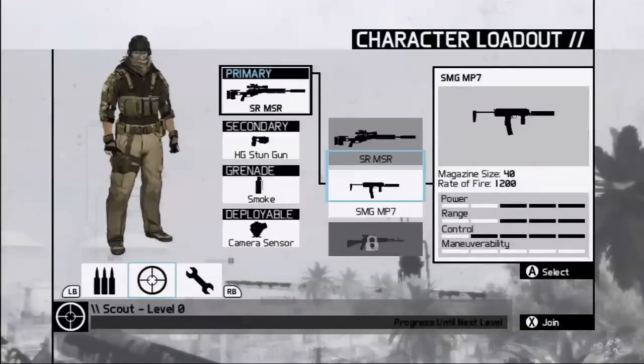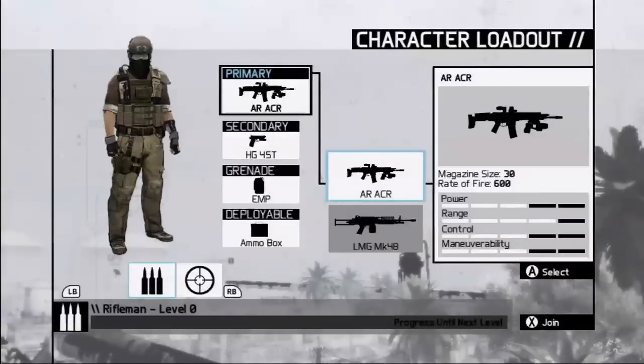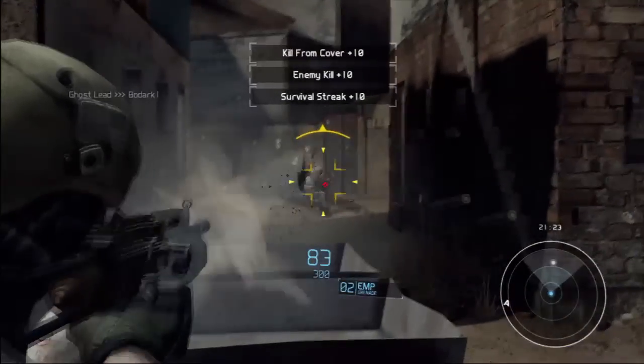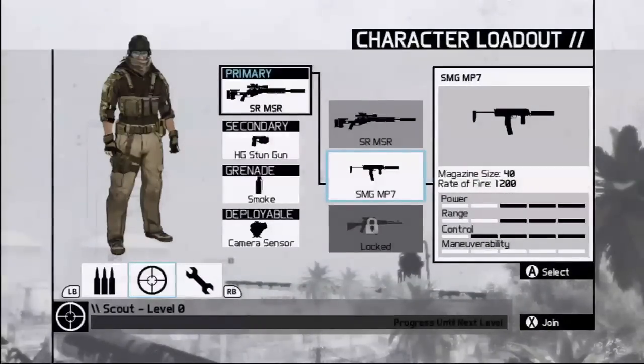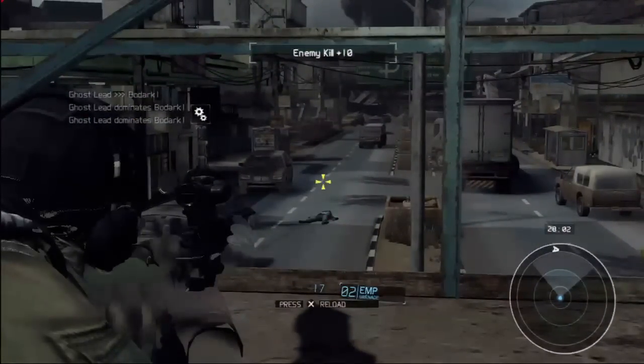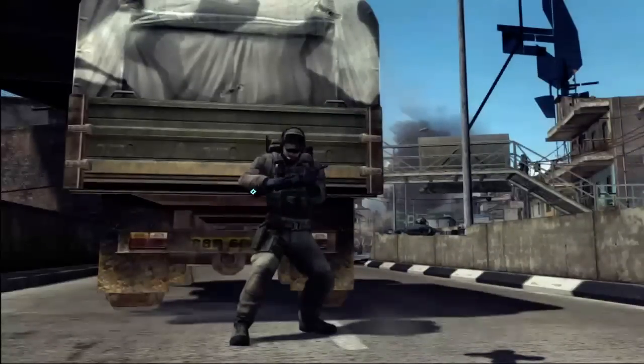In Future Soldier, we have two separate equally equipped factions: the Ghosts and the Bodark. Within each faction, you have access to three roles. The Rifleman uses assault rifles and light machine guns and is designed to be on the front line delivering a wall of bullets and explosions to the enemy. The Scout has a more subtle approach, using sniper rifles and submachine guns to stealthily take down enemies. The Engineer uses shotguns, personal defense rifles, and some of the coolest equipment like the drone to collect intel to share with his team.